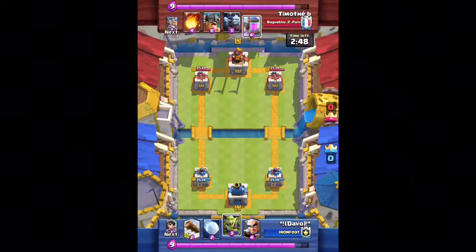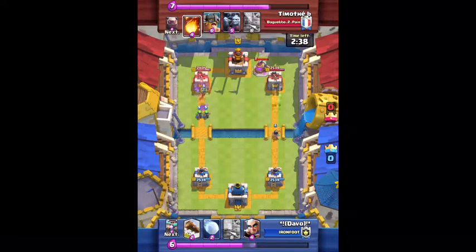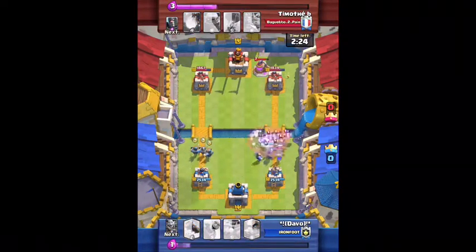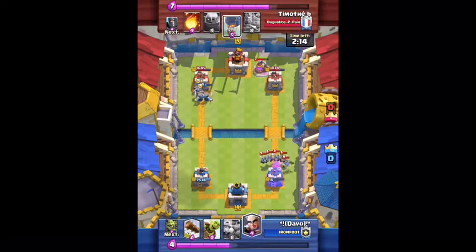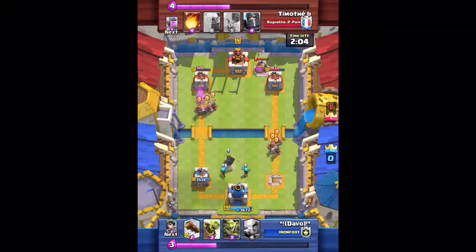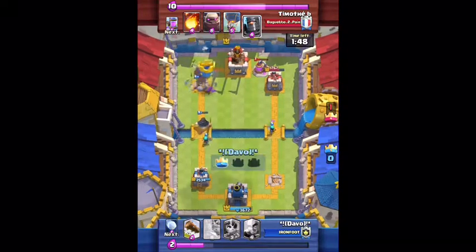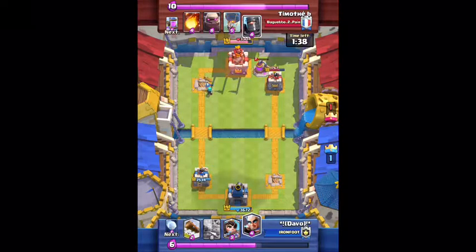He has Golem, Elite Barbarians, Minion Horde, Royal Recruits, a pump, a Balloon — oh wow — and Dark Prince. He's basically playing a triple elixir deck, which is not okay. He catches me by surprise at the beginning and takes my tower, but I do massive amounts of damage with my log bait tactics. Even though this guy doesn't have a log, I think he was just trying to quit. I first take his tower and start chipping away at his right-hand tower.